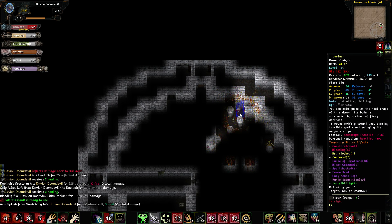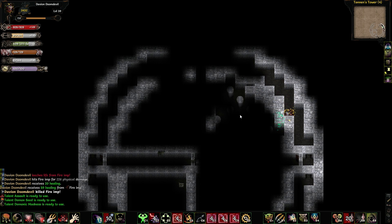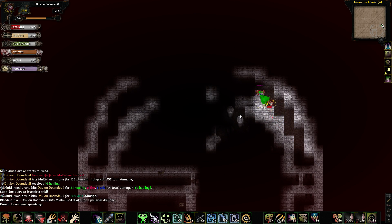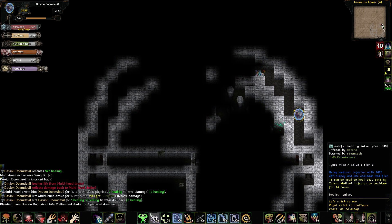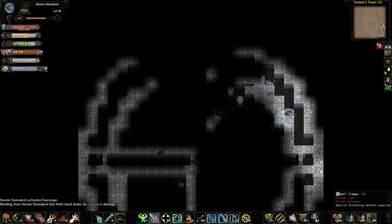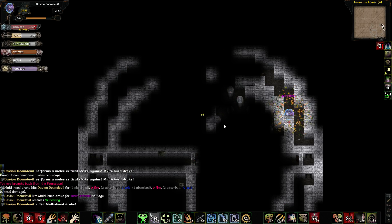And we got Wormix popping out. These guys are actually multi-hued. I need these guys for the Alchemist thing. Let's grab this one — I'm just gonna rush it, shield slam it, kill it.